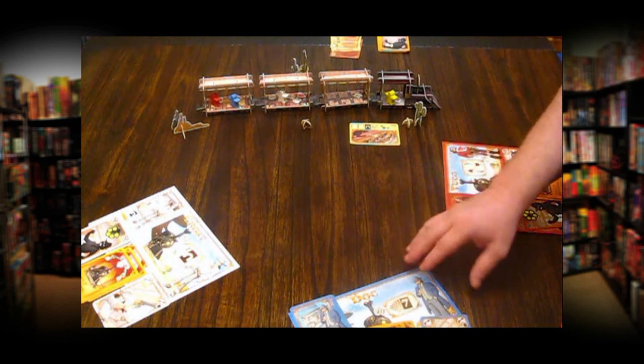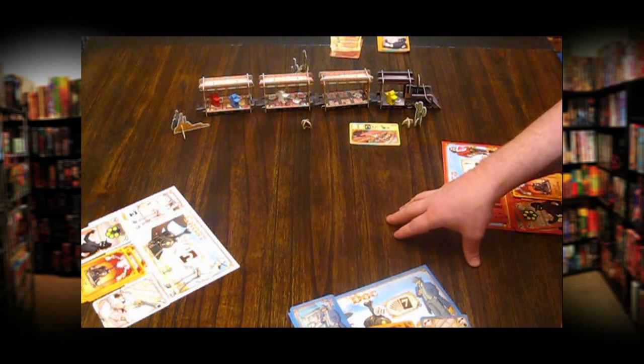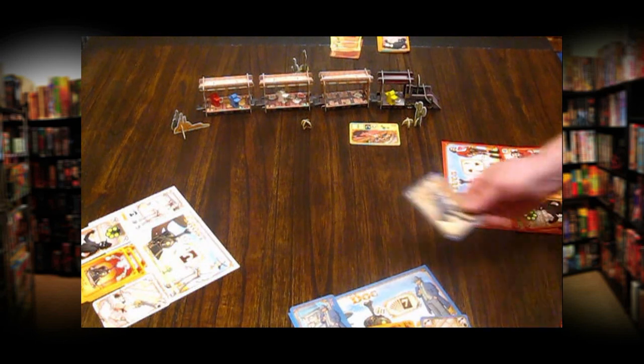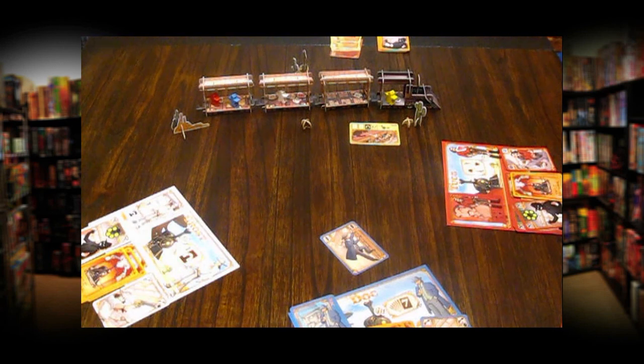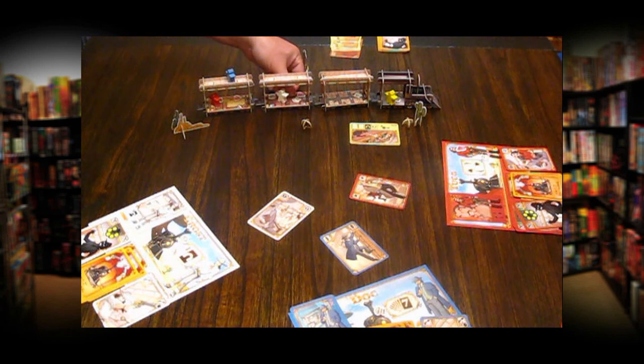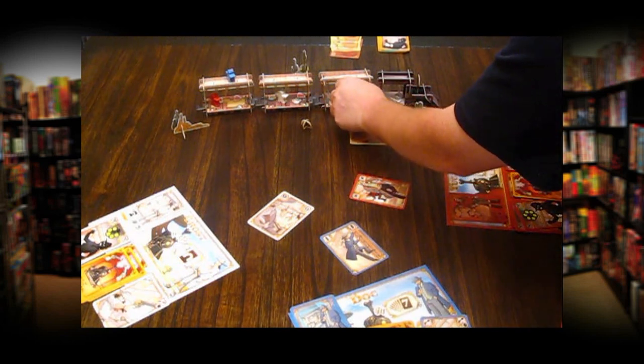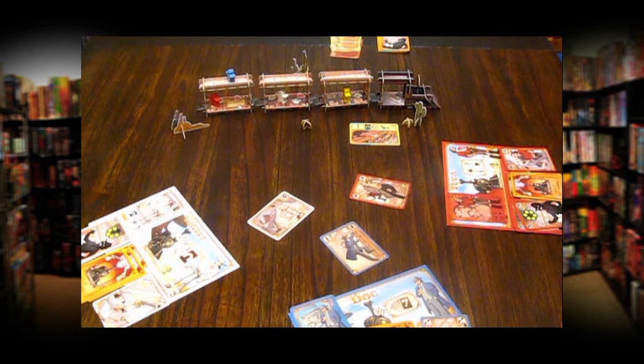Going into sub-round two, play is now switched. Tuco was first player, but now the player to his left is Doc, so he gets first player now. Doc has decided to head up. Now it's mine, and I'm going to choose to pick up money. Tuco has decided to move the marshal forward. Play resolves with Doc first — he will move to the top. Then I get to pick up money, and I'm going to choose one of these bags of money and put that into my stash. The marshal will move one card length forward. That will conclude the second round.